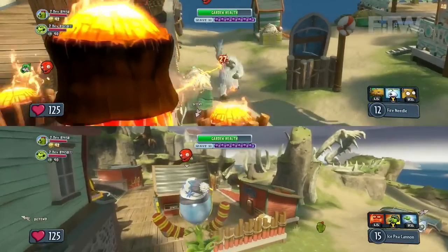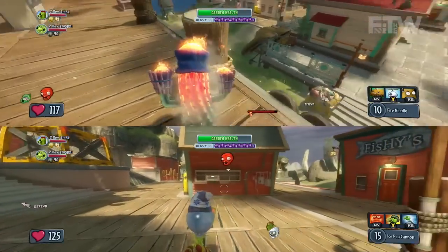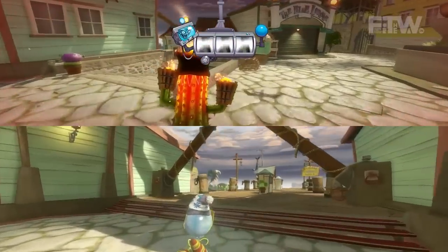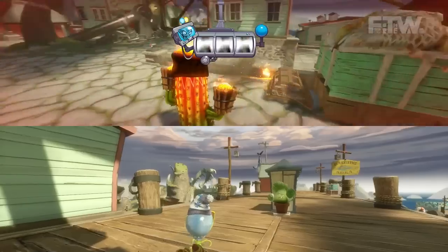There are going to be a lot of different boss-type zombies that show up in later waves. We have a feature called Zomboss Slots, which is a slot machine that spins and actually chooses the boss characters. They're going to appear every four to five waves.